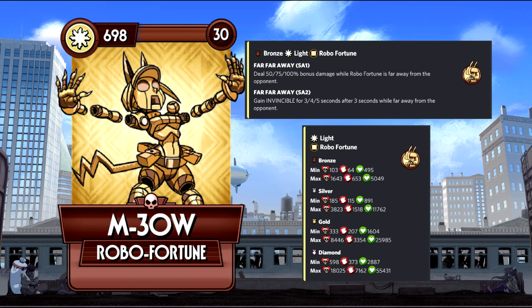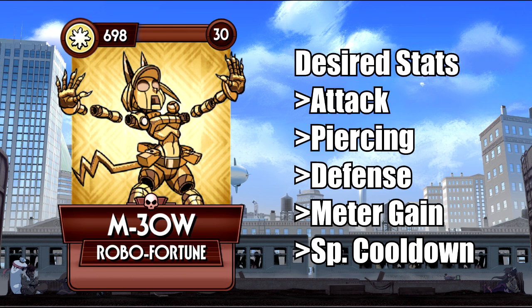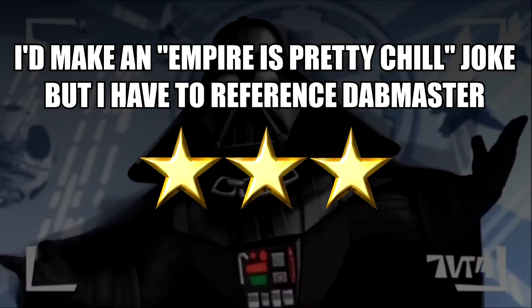M-3OW is a great introduction to keeping distance, as she both gains invincibility and deals double damage while far away from the opponent. Thanks to invincibility access, she's capable of having rift niches, although it lasts for a brief amount of time, and needs a good stat build to make the most of her. The pink check is the marquee to pick so you further increase her firepower.